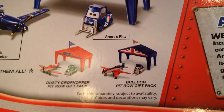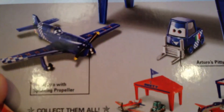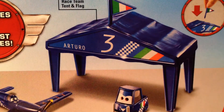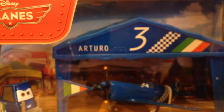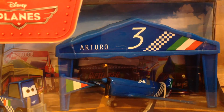Probably not the nicest packs, but Dusty and Bulldog. There's Arturo with spinning propeller. They also have Arturo's pity and a race team tent and flag. It says it includes two diecast vehicles, which would be Arturo and Arturo's pity. Here's a little more look at Arturo in his package, and I'll be right back with him opened up.